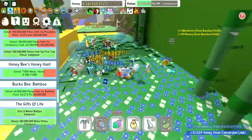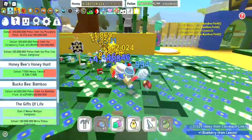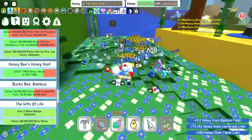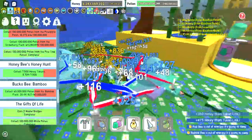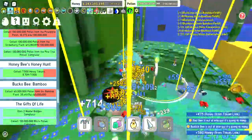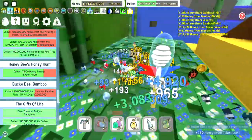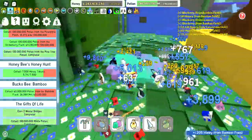Once I got the Bubble Mask, I got a few blue bees to do a boost on Pine Tree Forest. I already got a boost on it and wow, I actually got 300 million from that boost. I spent it on Royal Jellies.